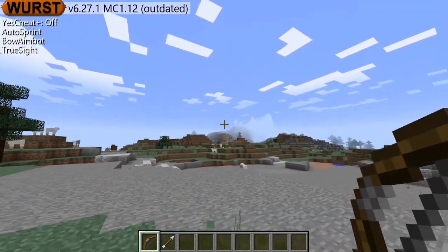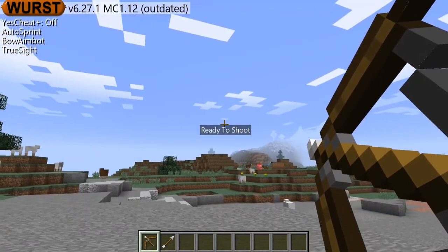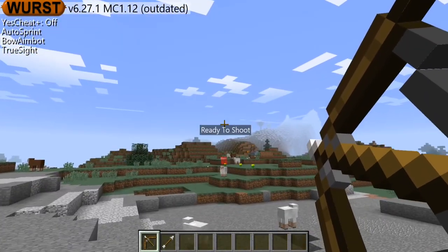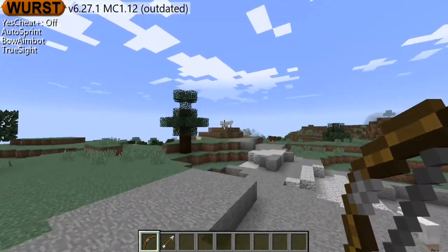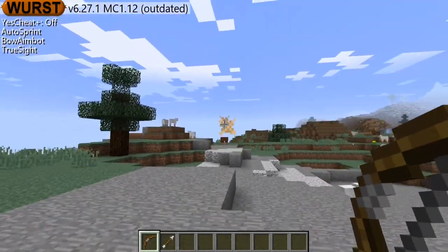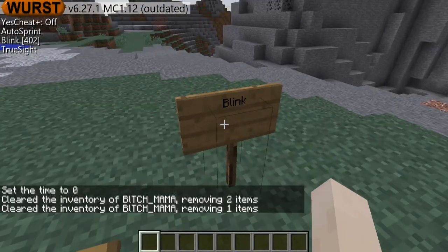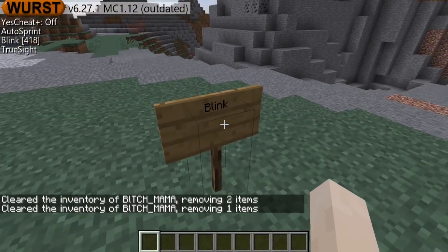If they're like this close to you and you want to shoot them, you can shoot them. But if they're too far, you can't really shoot them. It works pretty good though. Okay, the next one is blink — this one's pretty cool.